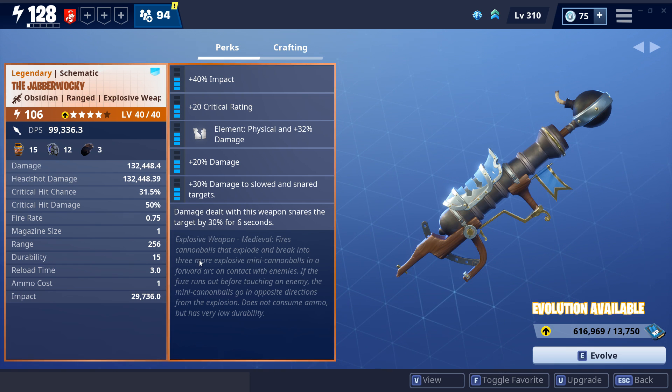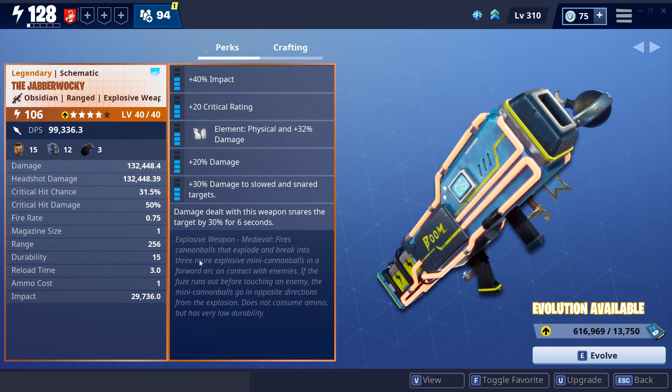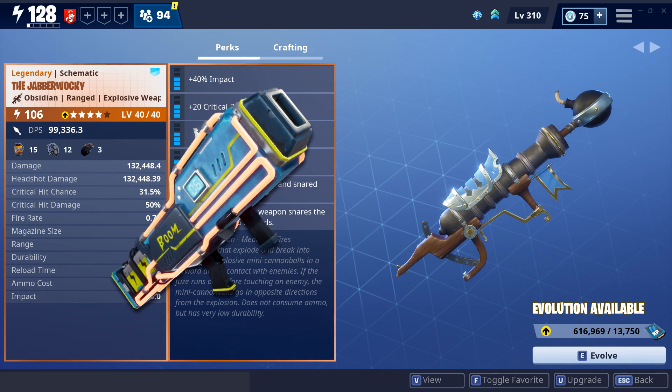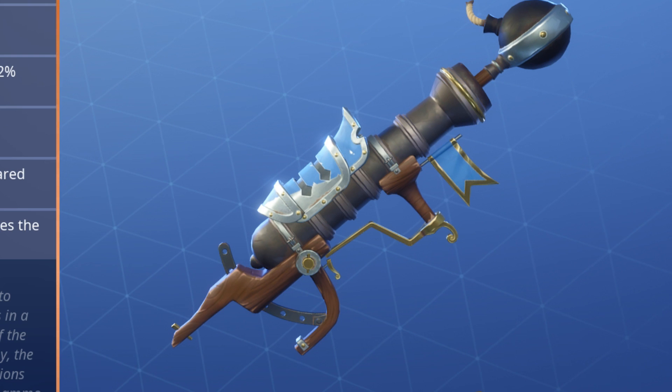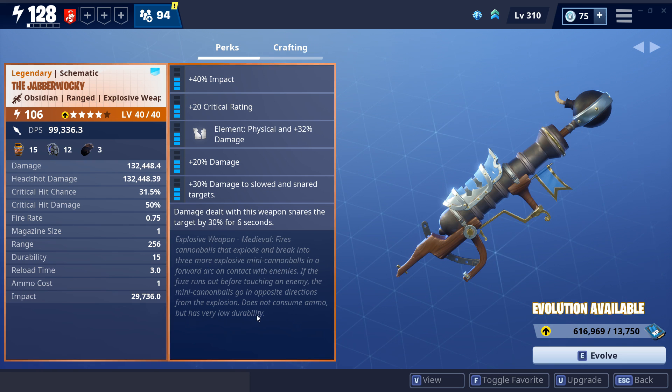The reason I wanted to make a video on this is because I found it a little special. In my opinion, the perfect rocket launcher is the Noble Launcher - I love it because it has such amazing wave clear. However, this one might be close. You shoot a cannonball, and when it hits an enemy it explodes and splits into three other small cannonballs, dealing a lot of damage - perfect for wave clear. With the Noble Launcher you have to charge, but with this one you just reload.